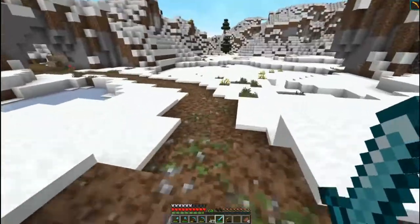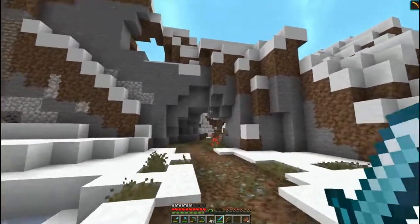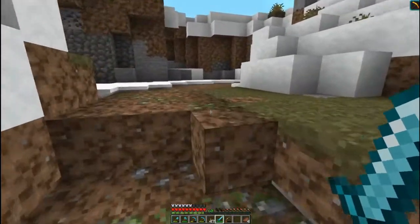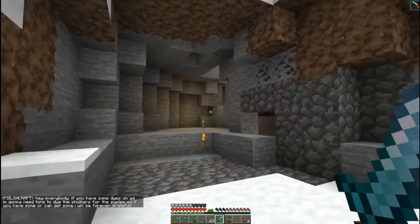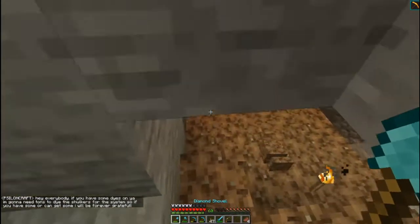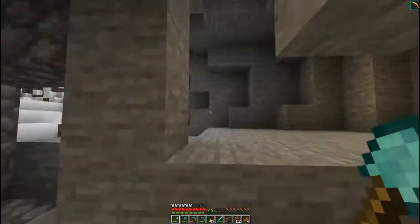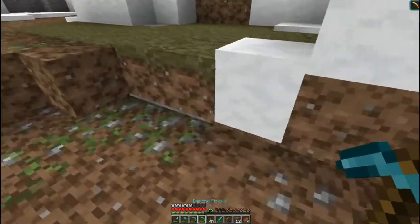I wanted to at least be able to get this area connected, because then people will actually be able to find the Dragon Cave. That's been one of the problems with the members — they know I'm out here somewhere, they just don't know where. I wanted to make sure the stuff could actually be found, because what's the point in having a build out here if nobody can actually find it?